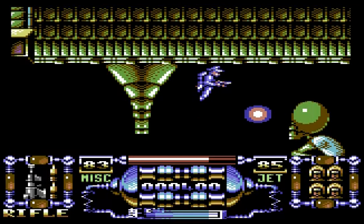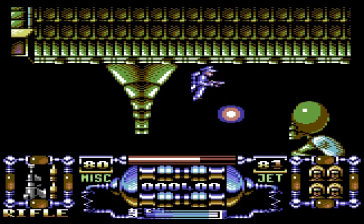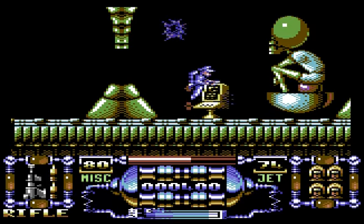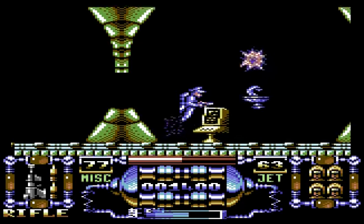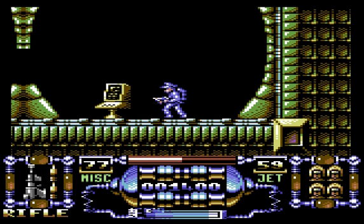You've got to explore each level and collect the fuel cans. There are only five levels in the game, and it's quite a short game — the levels aren't very big. But to progress to the next level, you need to destroy these — it looks like the Mekon, but I guess it's just a statue of them, because it's present in every single level.